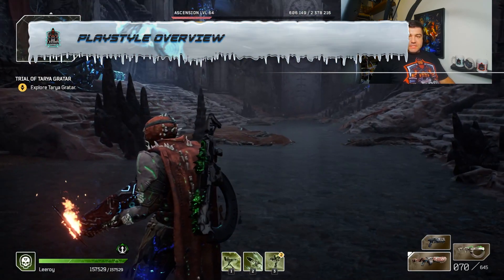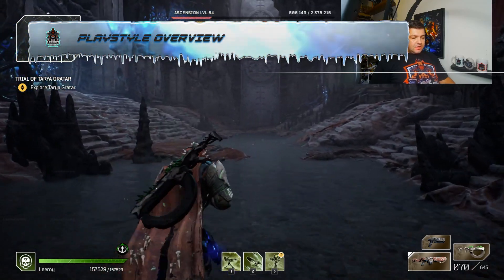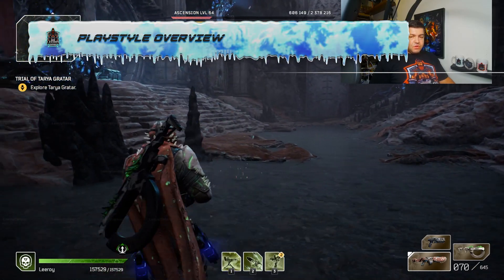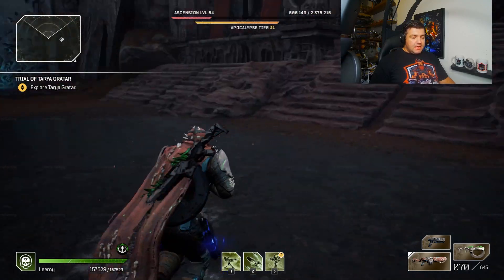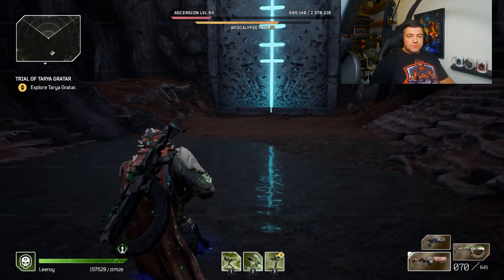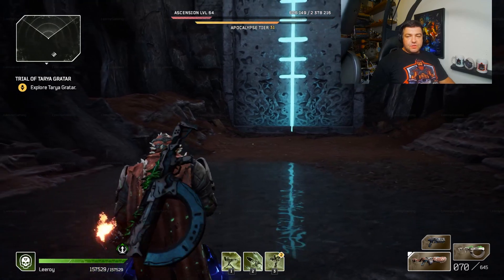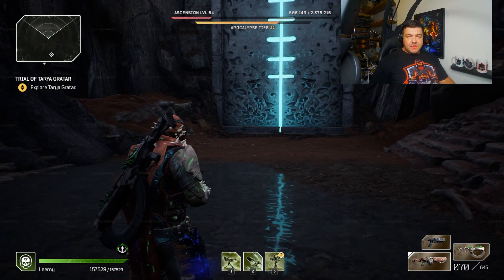Alright, gameplay-wise this is super, super simple. All you're going to be doing is dropping your turrets as you go into a battle, then applying your Blighted Rounds. Be very smart with your ammo — just focus on getting crit shots, stack those crit shots to get all your buffs up, and then let your mods melt everything.